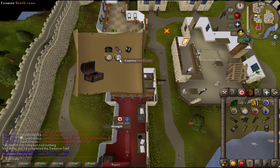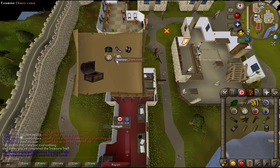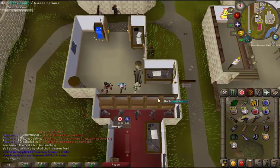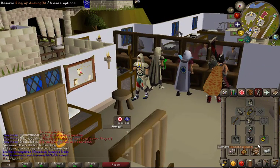Casket 19 — holy sandals. It could have been ranger boots, but I got a blessing. What can I even do with these? This could have been ranger boots. I've never even seen this item before.